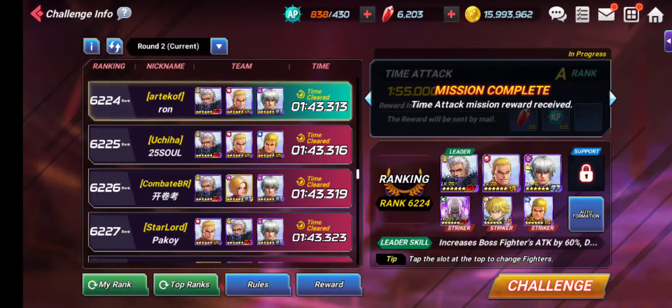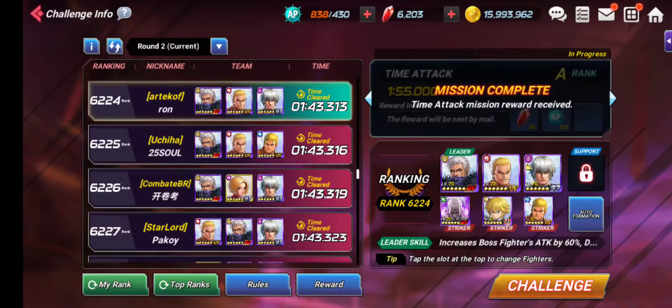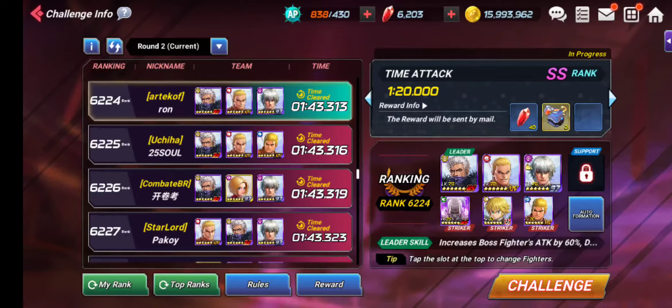Before starting Time Attack challenges, take your time selecting characters — read their abilities, read their strikers, read the link effects and everything. It will really pay off and help you reach A rank, which is 70 rubies every day plus 100 AP.